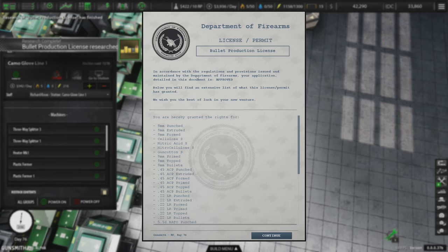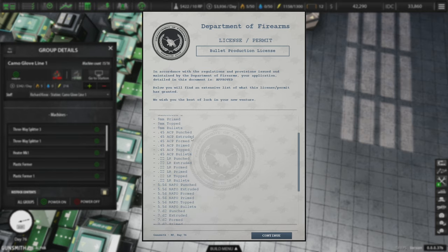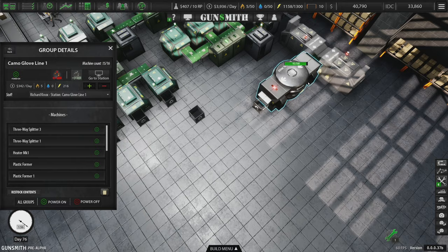Department of Firearms, License and Permits — Bullet Production License. In accordance with the regulations and provisions issued and maintained by the Department of Firearms, your application is approved. You are hereby granted the rights for 9mm punched, extruded, and formed; Cellulose S; Nitric Acid S; Nitrocellulose S; Guncotton S; 9mm primed, topped, and bullets; as well as 45 ACP, 22 LR, 5.56 punched and all those steps; 7.62; 50 cal; metal roll dispensers; bullet punchers; extruders. So many things now!